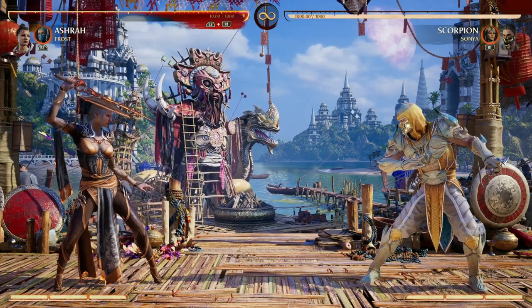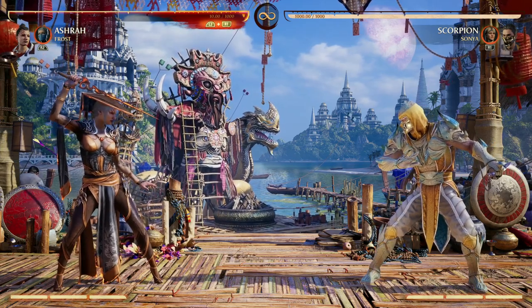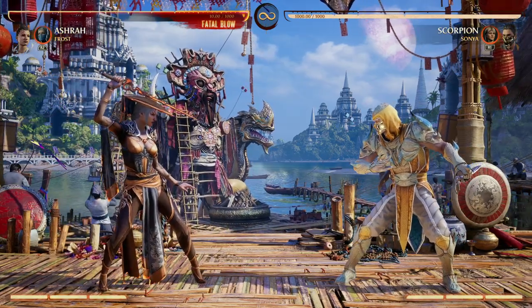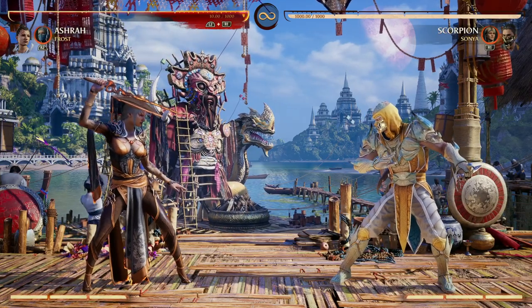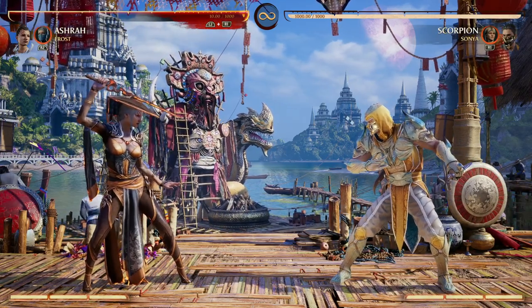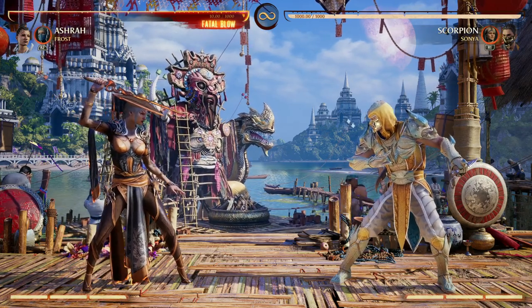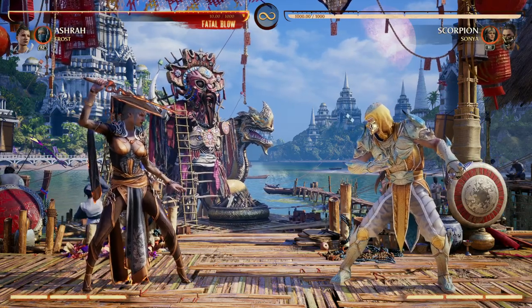The first question you must ask yourself when picking out a cameo for Ashra is: what is Ashra's game plan in the fight? What does she want to do? Her biggest gimmick is going from light mode to dark mode and dark mode to light mode. You're switching back and forth in the fight, and sometimes the fight can be so fast-paced that you might not have the best time to do so.